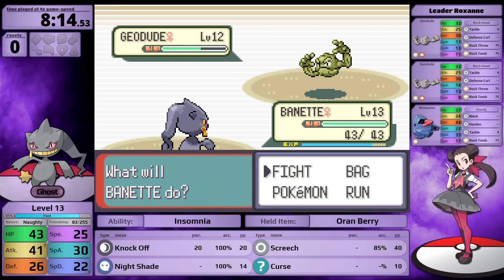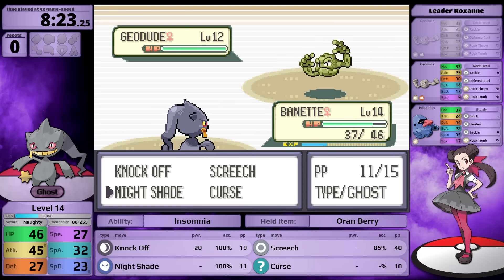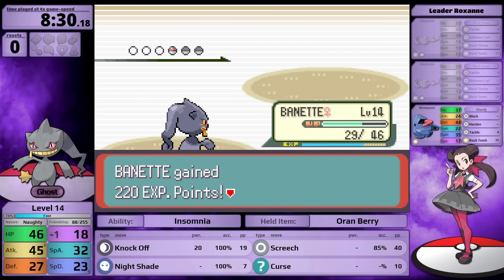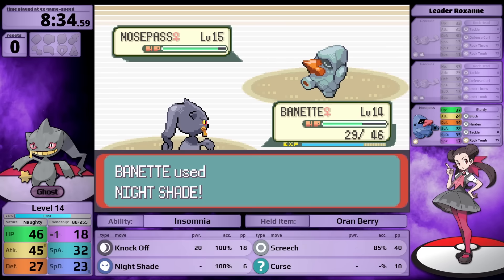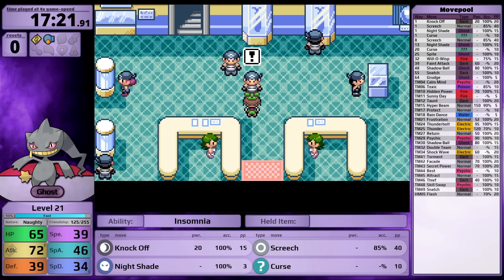Against Roxanne at level 13, I use Nightshade. One level too low to two-shot Geodude, but Roxanne is very simple - after Speed gets lowered, Nosepass stops doing anything unless it sees a KO, and its Attack stat is really trash. Turn 1, I can use Knock Off to remove its Oran Berry, then use Nightshade to knock it out. Small downside for Banette: it doesn't learn Rock Tomb, so I don't get a useful physical move right away.